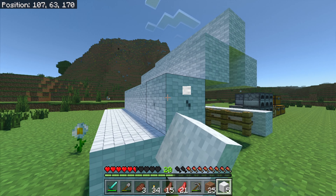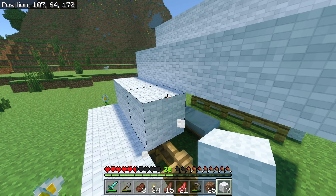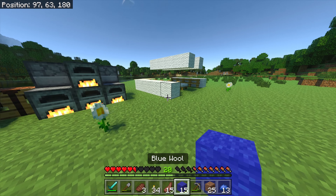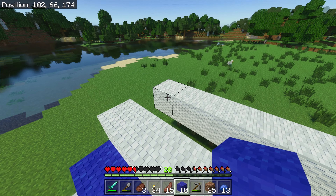Oh, there's a drowned with a trident and I have no armor. I don't want to mess with him. I mean, I'd like the early game trident, but just no. Try not to start racking up deaths quite this early in the game. Now we got some blue — I think we can replace this with blue and that'll look pretty good.